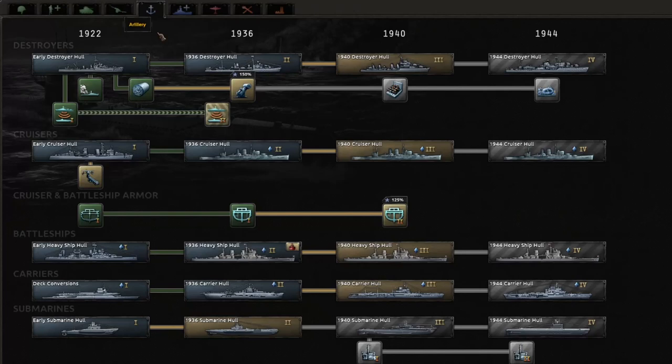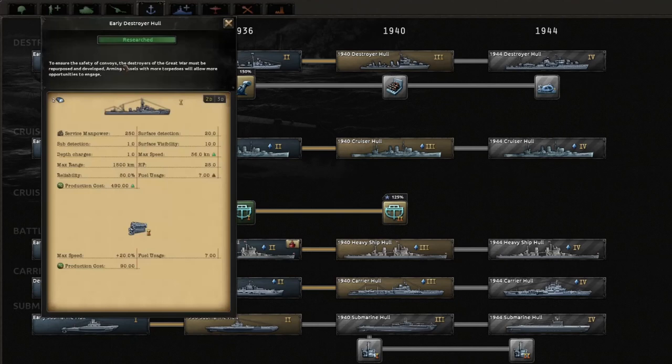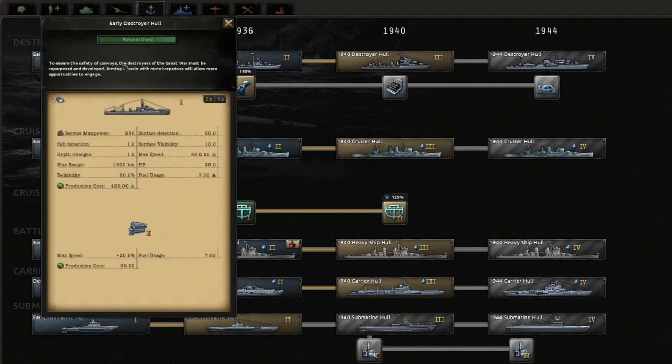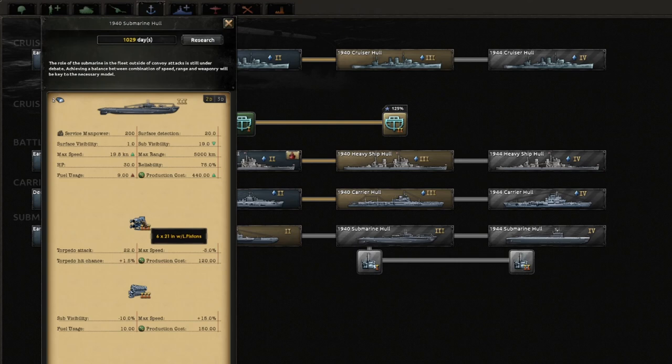If we jump into the research tab, you can see there are two tabs for the naval techs: naval and naval support. Starting with the naval tab, this is where you can research both ship hulls as well as different modules that attach to your ship. Primarily you've got your destroyers, cruisers, battleships, carriers, and submarines. You can also research the super heavy battleship hull here. Certain hulls give you access to different modules - mainly the engine type. Researching submarines also gives you access to the submarine torpedo tubes.